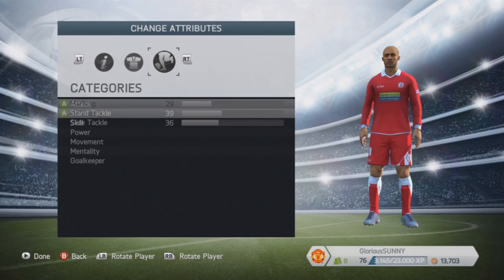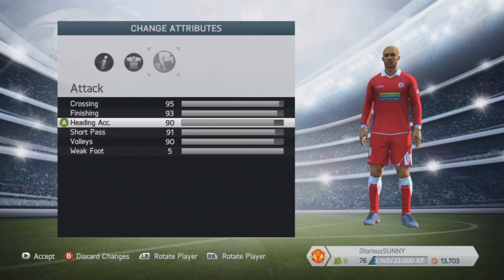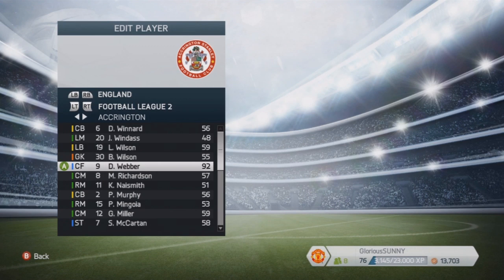So we've finished editing. That's the attack, that's the defending, that's the skill, that's the power, that's the movement, that's the mentality, and that's the goalkeeper — and that's for a centre forward position. Just basically random attributes, as long as they're good for the position they're playing in. As you can see, Dweber there is 92 overall.